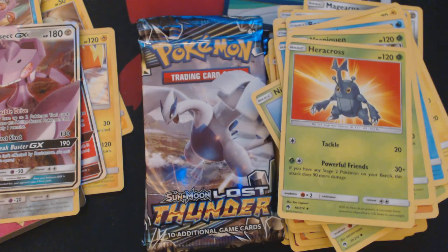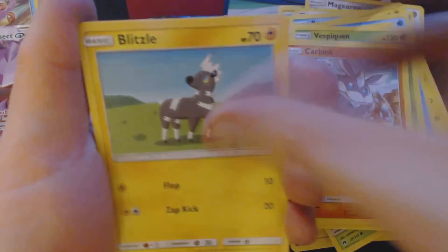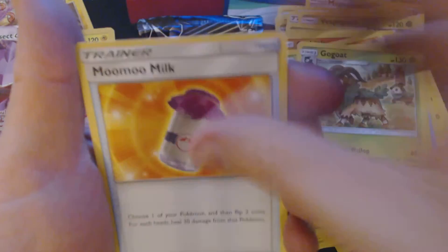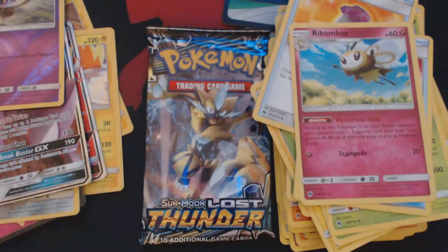Three packs remaining. Got here Hoppip, Carbink, Blitzle, Onyx, Spinarak, a Fairy Energy, Gogoat, Moo Moo Milk, Fairy Charm Grass, Reverse Holo Lampent, and Ribombee.